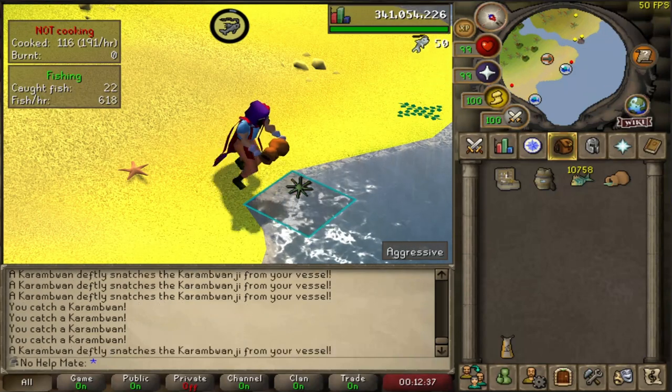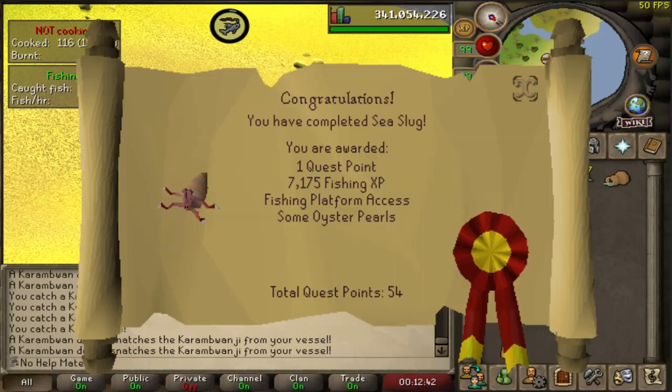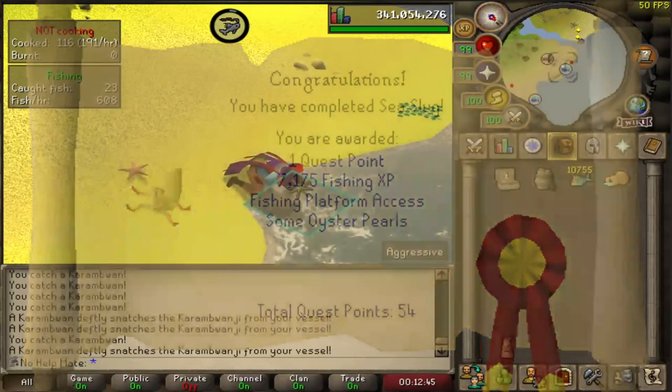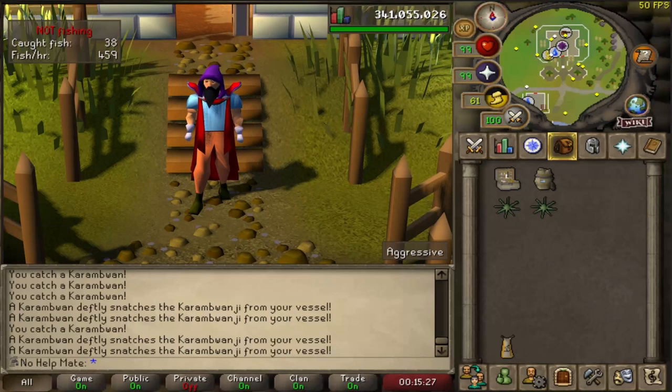One extra tip before you start cooking: if you want a little boost in fishing, complete the Sea Slug quest. It will get you from level 1 all the way to level 24 fishing.